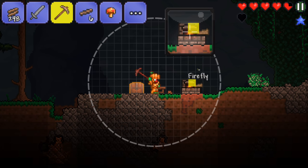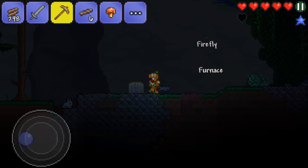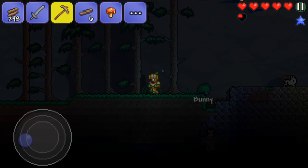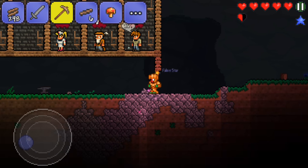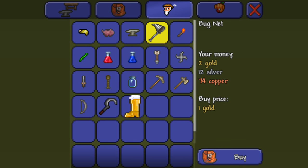I'm probably gonna do fishing next episode — if I can catch some bait today. Do I have gold? Yes, I have 2 gold. Talk to this merchant, and from him you can buy a bug net for 1 gold — not very expensive. In the beginning you might think it's really expensive, but it's really not. Buy that.